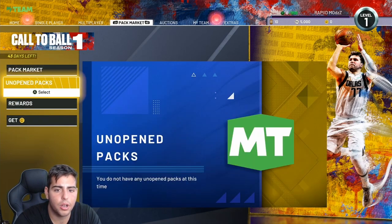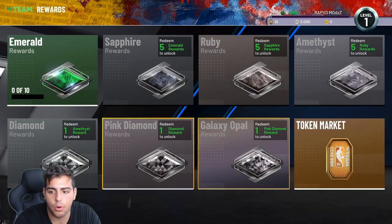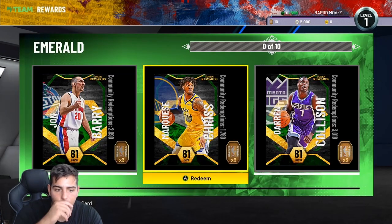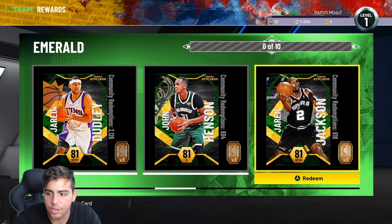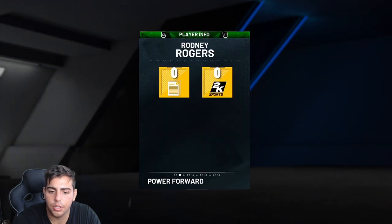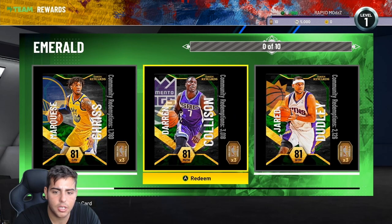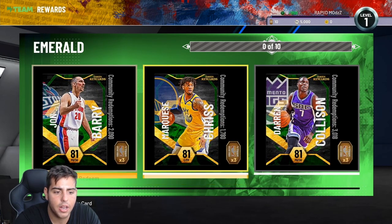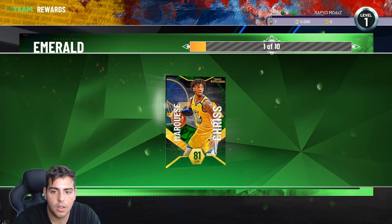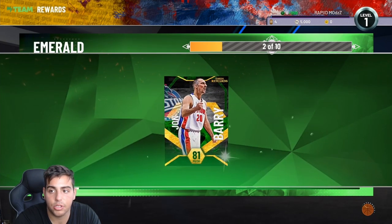Almost forgot — let me show you the token market. Here are some of the rewards. There are pink diamond rewards. Hopefully they don't make the rewards terrible. I get a couple emerald guys I can work with — John Henson's pretty cool. Rodney Rogers is pretty good, pretty sure he can shoot. In the emerald rewards: Jared Dudley, Darren Collison, Marquese Chriss, John Barry — John Barry's definitely wet. I'm going to get Marquese Chriss because he's all-around beastly, then Barry.